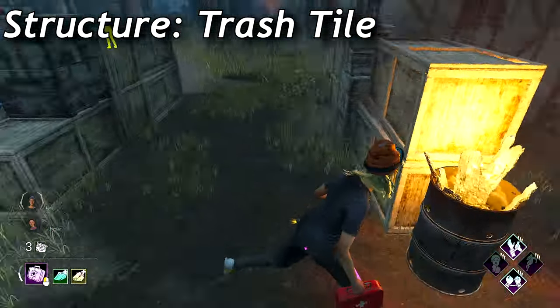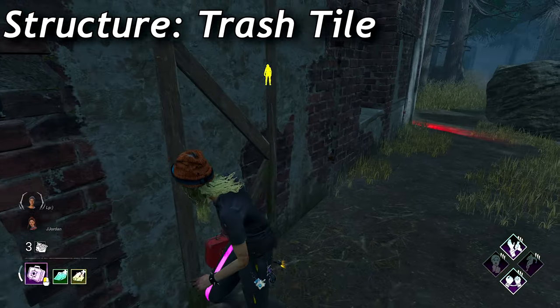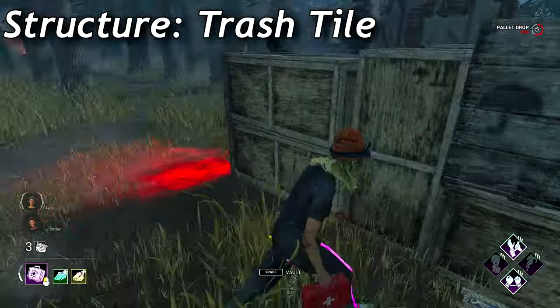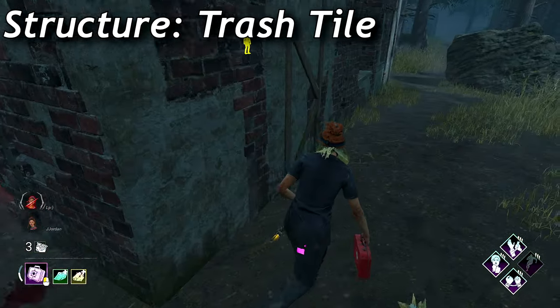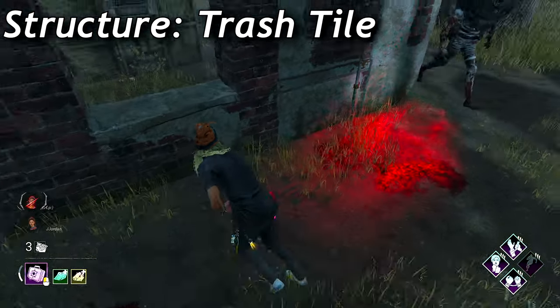The pallet is easily accessible and can almost always be reached by the survivor. This is why you want to look behind you — since most killers know you can always make it, they'll try their best not to get stunned by the pallet. So only throw it down if you know you can get a stun. If you don't get the stun, try and run around the back wall and get a vault on the pallet or window if you have the distance. Please learn to look behind you.